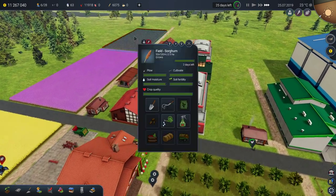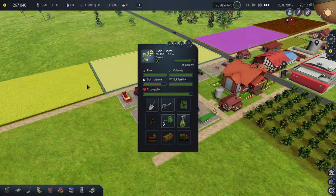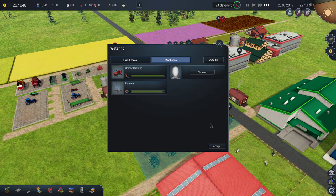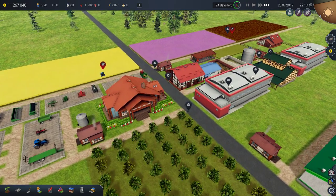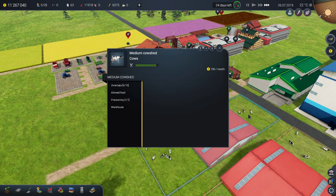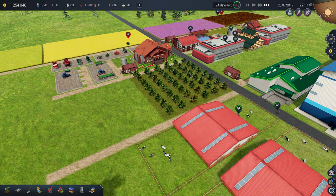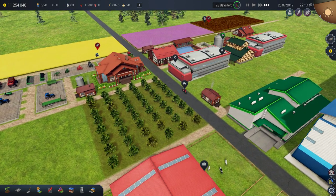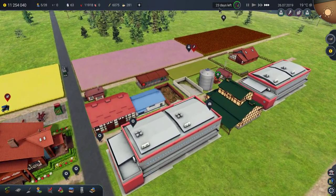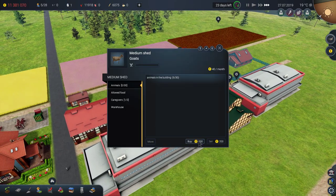I hope the price of wheat is also down so it compensates one for the other. Soon my harvest will be ready. Soil moisture is low — let's water this field, well, not field, water it. It's a small plot which I built mainly for testing purposes. I still have 23 days left until our training is done, and I forgot to buy goats for some time.